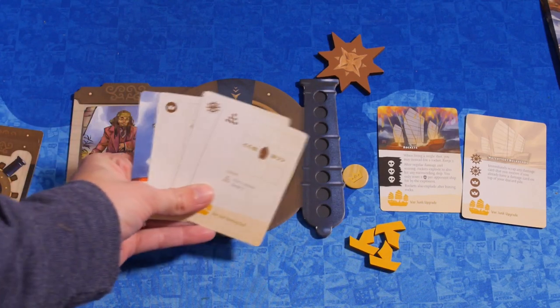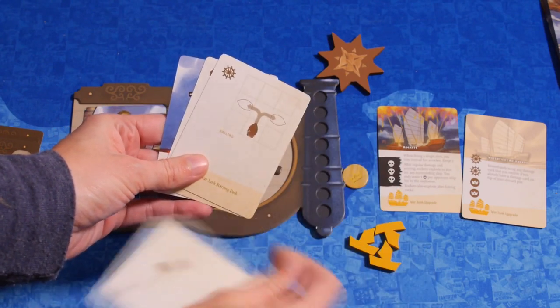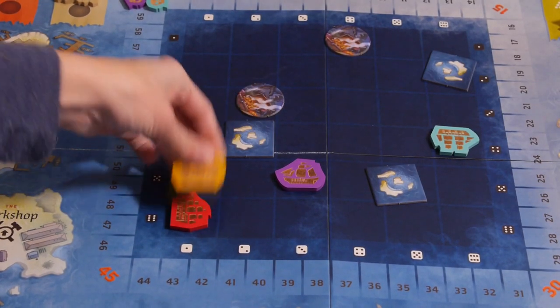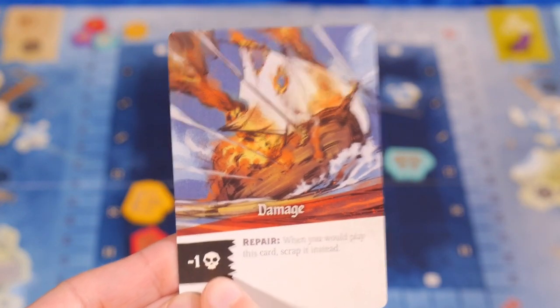In the sea phase, each player draws four cards and takes turns playing those cards. Ships will follow the movements available on their maneuver cards to position themselves better on the board. Some movements require additional sails to continue. Cannon fire cards allow captains to shoot at other ships, but they do require cannon balls. If a ship is hit with cannon fire or is rammed by another ship, they will take a damage card and add it to their deck. Damage cards count as negative points at the end of the game.